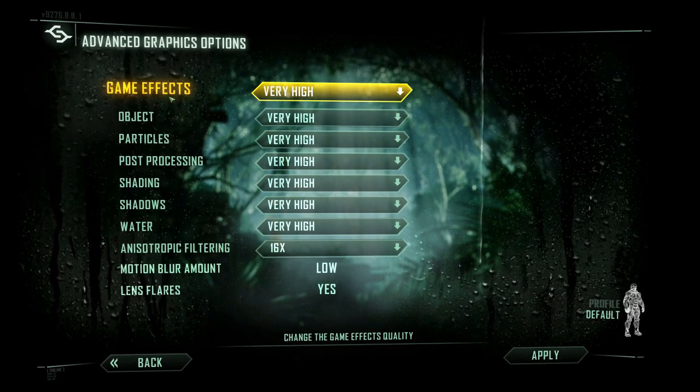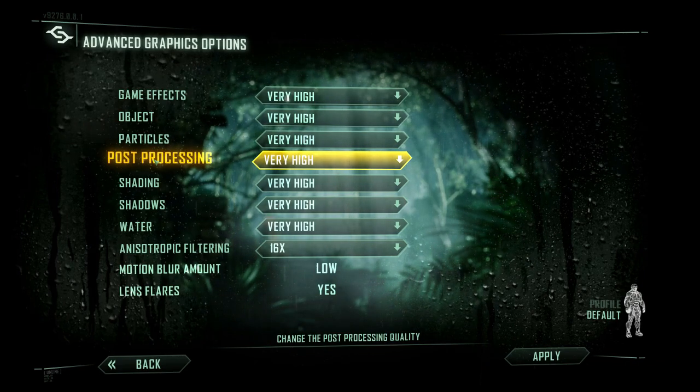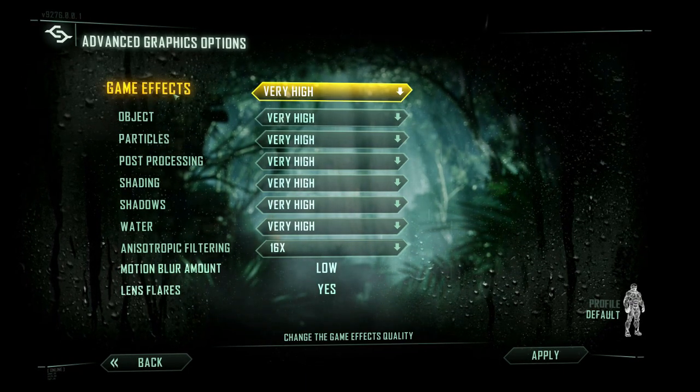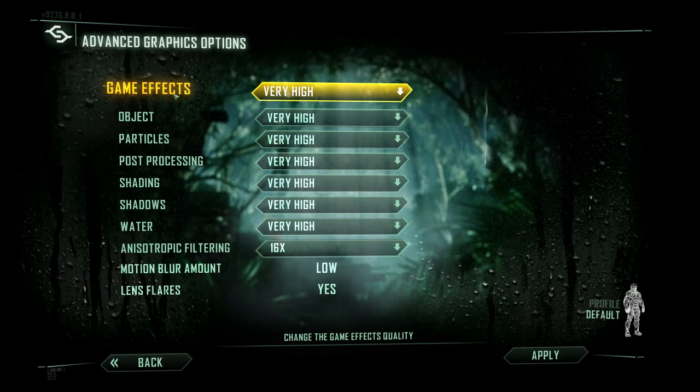It would be nice if they gave you a little bit of a description as to what each setting actually does. Like it says 'change the shading quality' — that's cool, but it would be nice to have a little bit more description. Anyways, that's it. I just thought I would share that with you guys. Hope you enjoy Crysis 3. See ya.